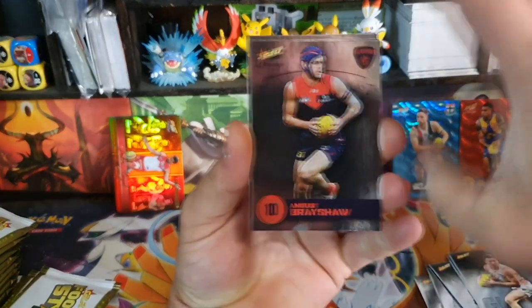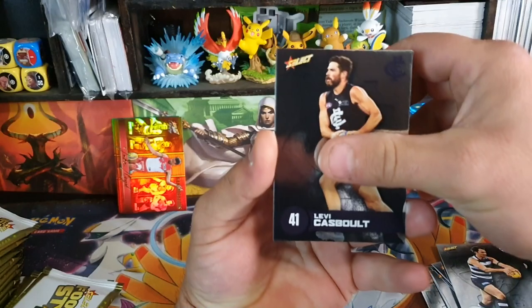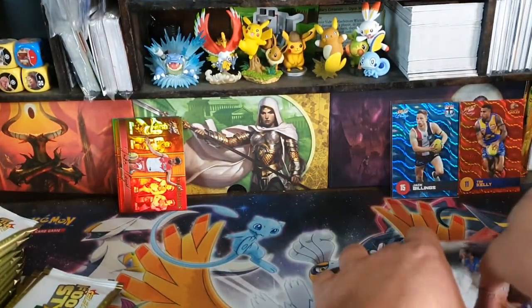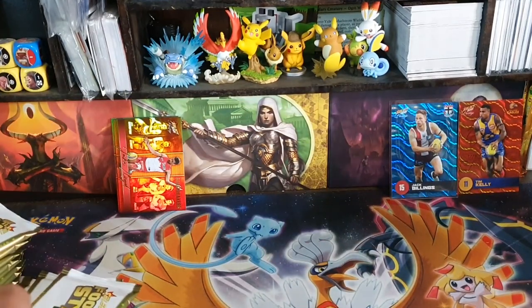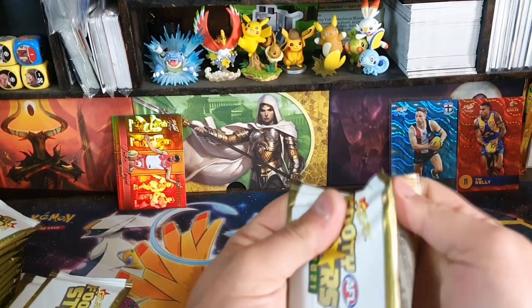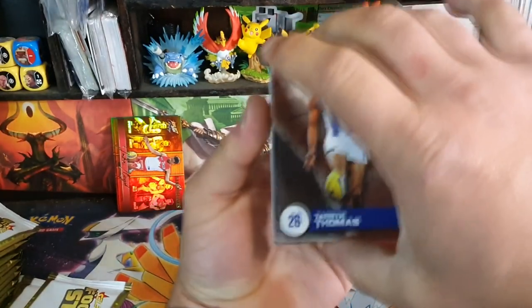We've got a green one — Brayshaw, Dangerfield, Caz, Bolt, Cameron, Brown, Herne, and Bontempelli. Another dud pack — seems there are a lot of dud packs in this. The inserts are pretty light. I think they'd just put another one in so you could get an insert every pack, but I don't know whether that's just laziness.